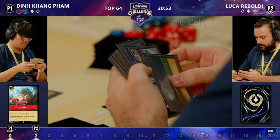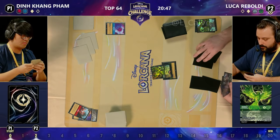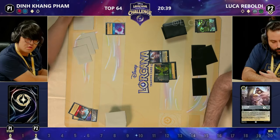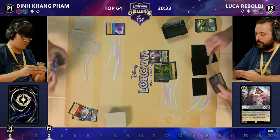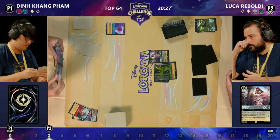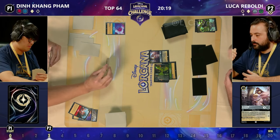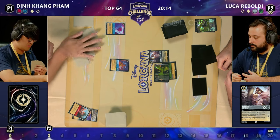This Hidden Cove is putting in so much work — such a simple, cheap location, just one cost, inkable, giving one strength and one willpower. But that makes all the difference, especially in a meta game very much ruled by how much strength you have because of cards like Brawl, Madame Medusa, and more recently Under the Sea. It was one of the two cards kept by Luca in the mulligan phase. Luca has got Aladdin down now — it's been a big threat to Din's items throughout this matchup.